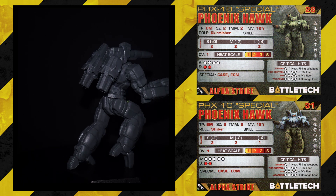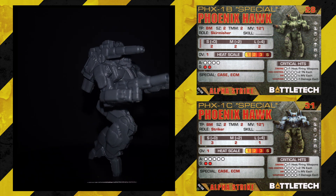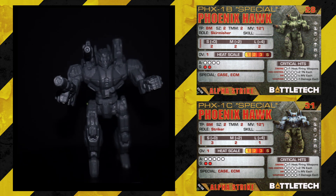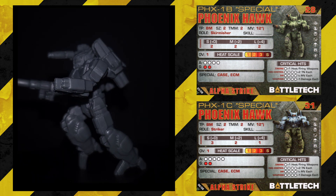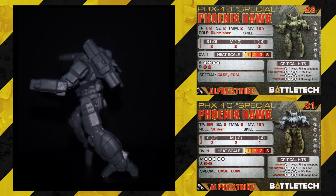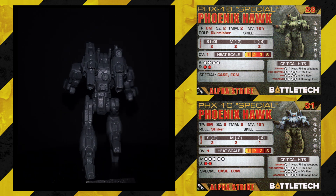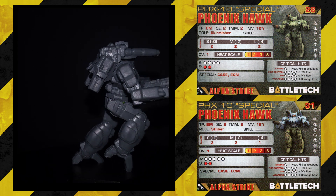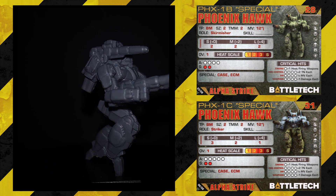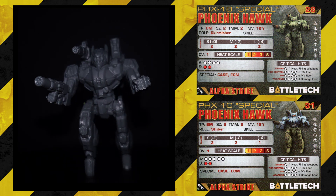On the reverse, we have the PHX-1C Special: size 2, TMM 2, movement jump 12, striker, short 3, medium 2, long 1, overheat 1, 5 armor, and 2 structure — 31 points. I think I prefer this guy just because you have the extra short range rather than long range, and with a 12-inch jump that's what you're going to be using a lot more. Available in all time periods again. I like that the other side is a character, so you can pump it to whatever skill you want.